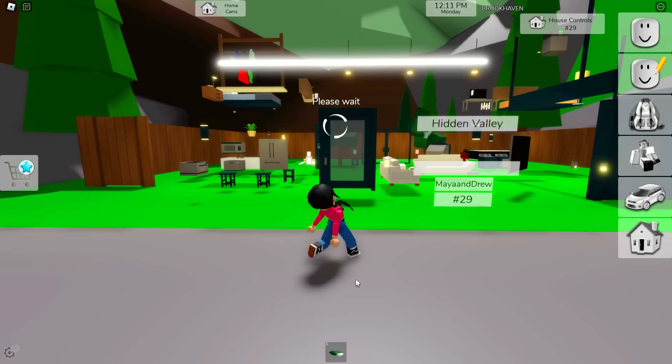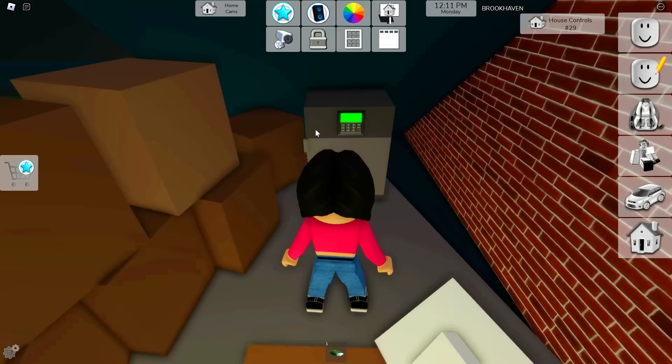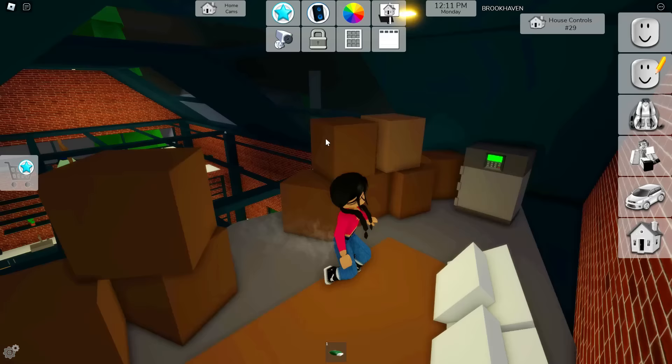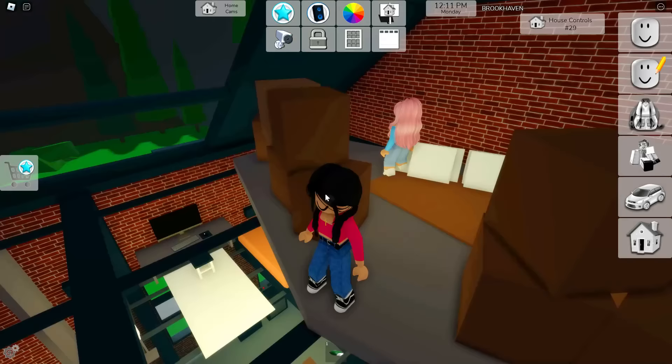What about this one — do you guys remember this house? This is one of the definitely older homes here in Brookhaven, and the safe is actually kind of easy to get. But you've got to jump up here — it's kind of hard. We are literally walking on the ceiling. All you have to do is go over this ladder and jump right here. This is sort of like a loft area of the room.